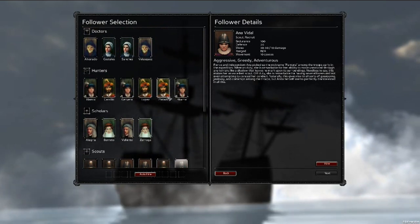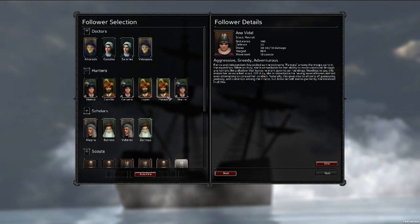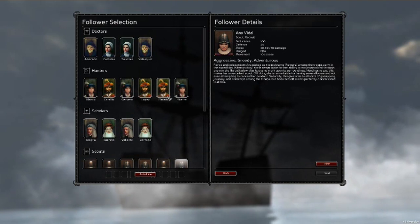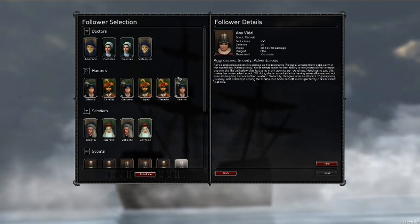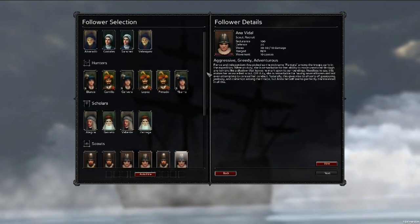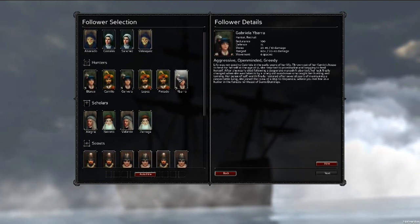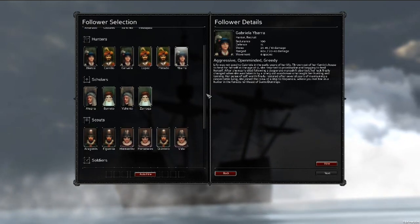If you want to be a peaceful conquistador but take a couple of people who are racist, is there a way to persuade them to be more open-minded? We've talked about having some of your people come around to your way of thinking, but it probably won't be systematic — it'd happen in special events where you have an opportunity to influence your people. It's very difficult to change somebody's mind. That's true in the real world and it'll be true here, but it might happen.